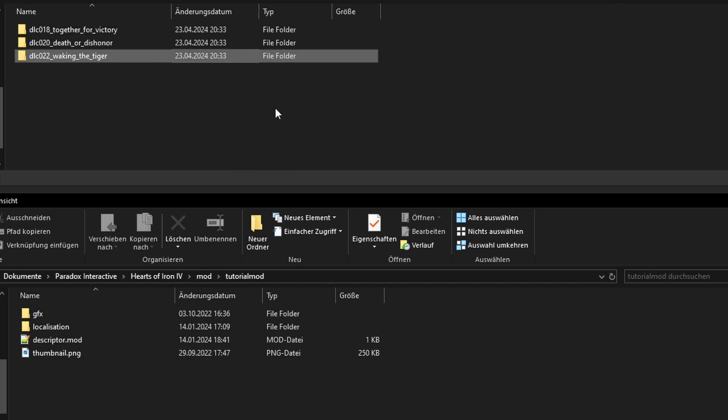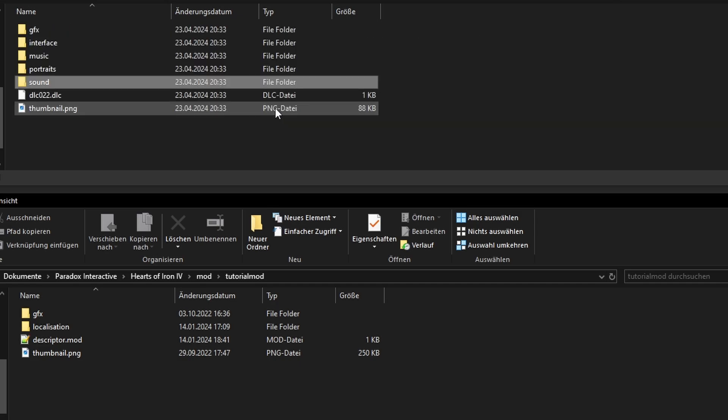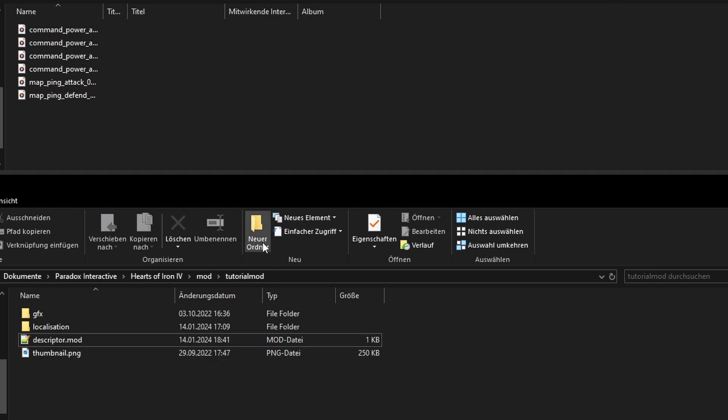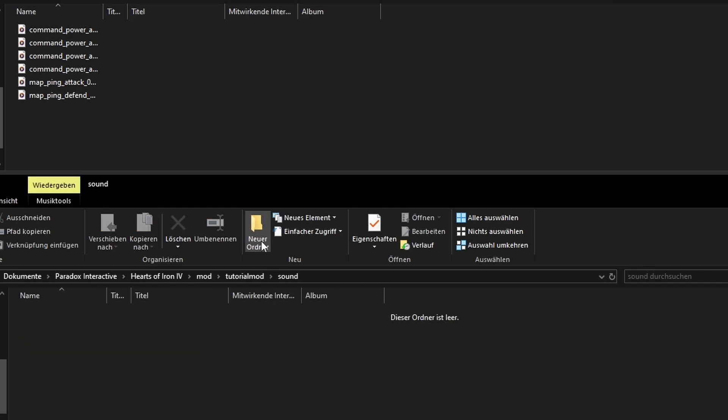So let's go in there and open the DLC. The map attack ping sound is located under sound/vtt/audio/assets — map ping attack zero run. To mirror this, we also need to create a vtt/audio/assets folder and copy in the sound.